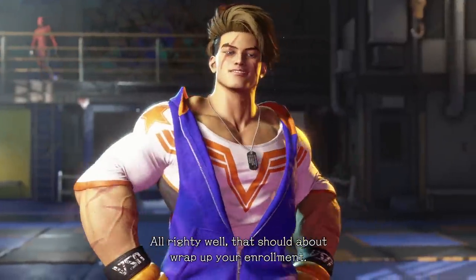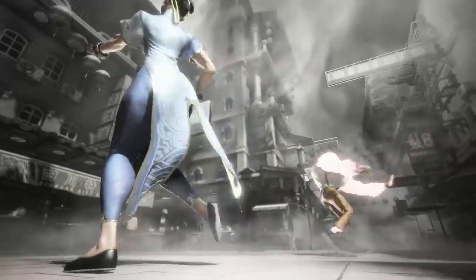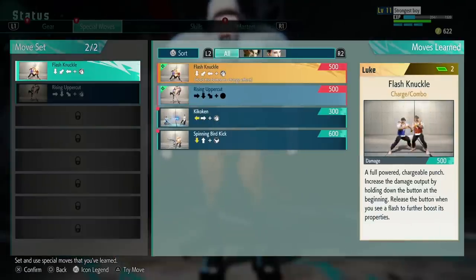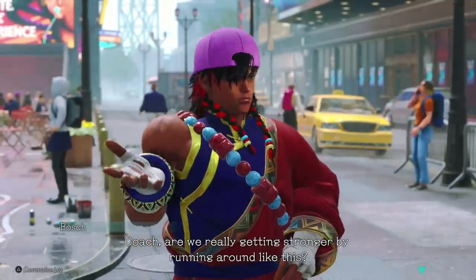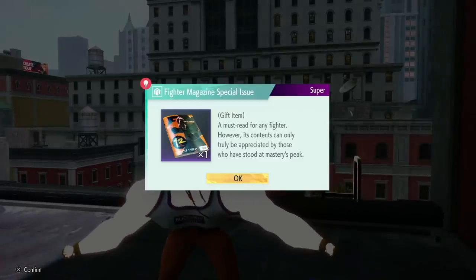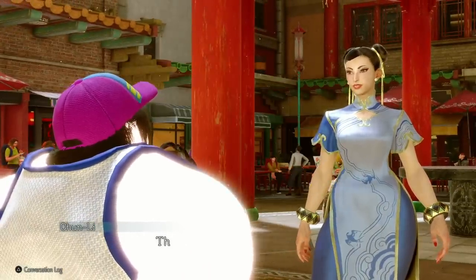Also important in World Tour are your various teachers and the relationships you have with them. You start off as a student of Luke, but quickly fall in with Chun-Li as well. Good news for those who like to mix things up: you can switch between styles, level up your skill trees, and even pick and choose moves from each of your masters to create your own way of fighting. You also have a bond level with your various mentors that you can level up to unlock new skills and interactions with them. This is achieved by, for example, giving them gifts. Chun-Li would really like this old magazine about fighting that I found on the ground, I bet. See? I told you she'd love it.